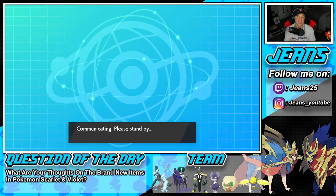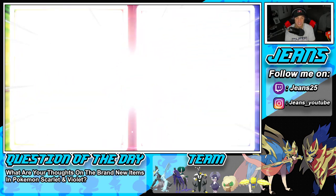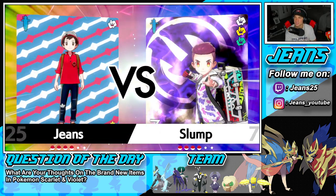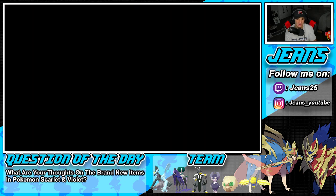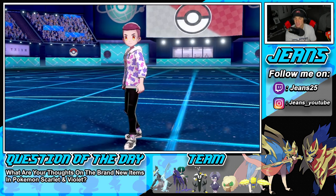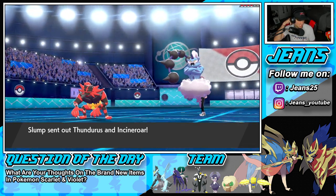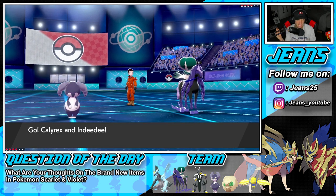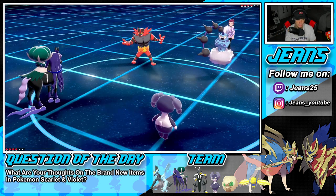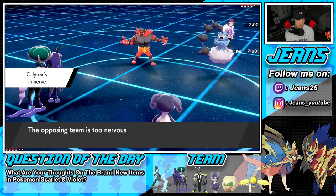While the battle loads — the new items coming out in Gen 9 are crazy. When I saw that trailer and they showed off those new items, I was like 'oh my god.' The Covert Cloak looks like the best one, but Mirror Herb and Loaded Dice are definitely going to get value too. I cannot wait. His lead is Incineroar alongside Tornadus — he can't Fake Out me because I have the Psychic Surge terrain up.